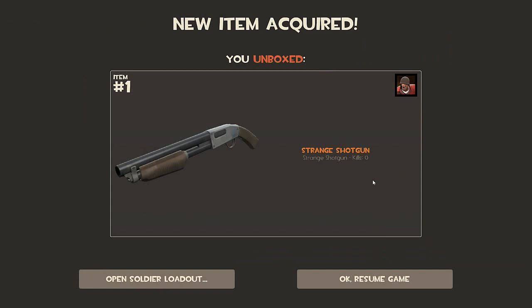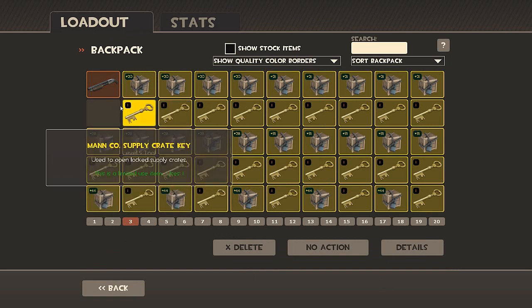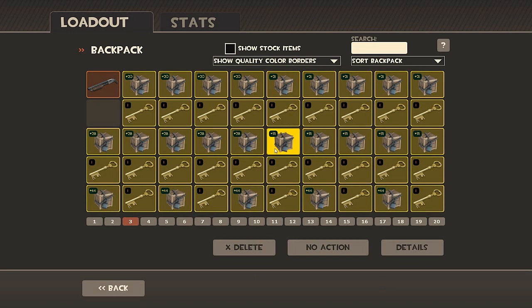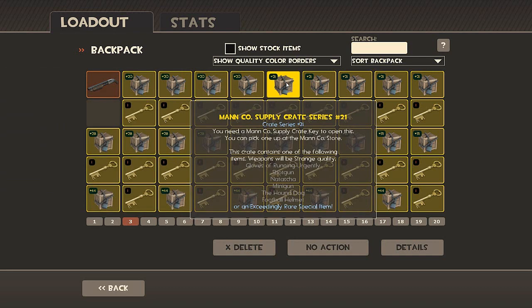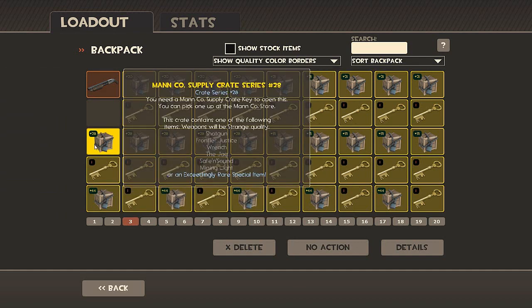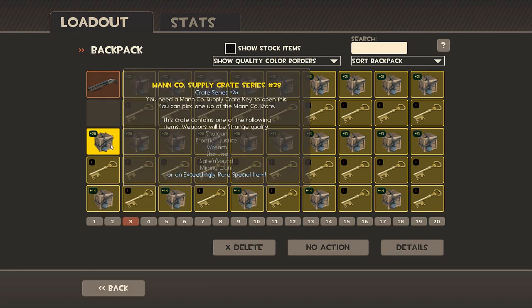I didn't even read what was in crate 20 — let me quickly repeat that. I got the shotgun! That's cool — I hope you guys saw the last episode where I was trying to get a shotgun and now I just get it instantly. Some of these are class specific. The soldier crate has the rocket launcher, the Pain Train, the shotgun, the Direct Hit, Killer's Kabuto, and the Surgeon's Drill hat. The heavy crate has Gloves of Running Urgently, shotgun, Natasha, minigun, the Hot Dog, and the football helmet. For the engineer, the crate unboxed last episode — I just wanted the shotgun — would be a strange shotgun, Frontier Justice, Wrench, Jag, Safe and Sound, and Mining Light.